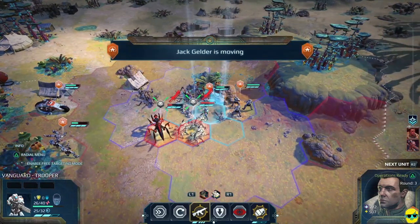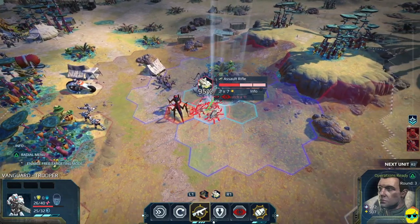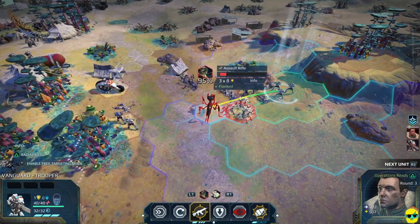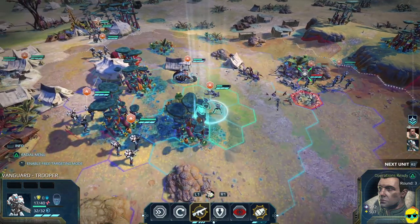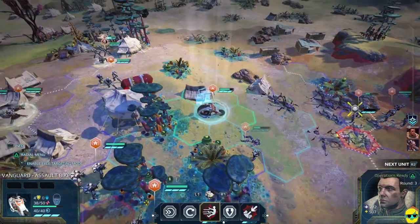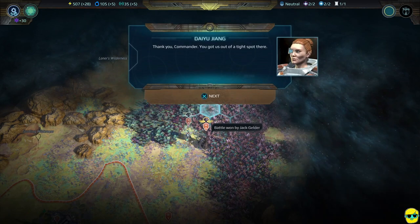Jack Gilder moves in and hits an enemy. One down — enemy killed. We get a bunch of grazed shots, which is the most embarrassing thing ever. But enemy eliminated — our forces are victorious. We were victorious, but we lost some good troopers this day.